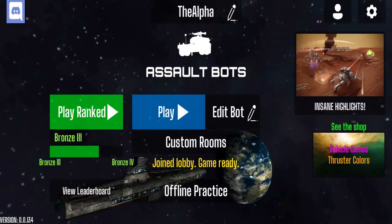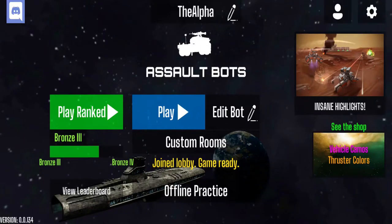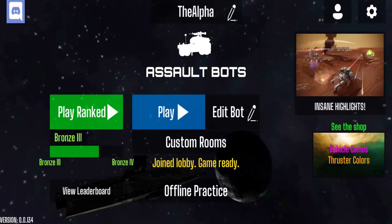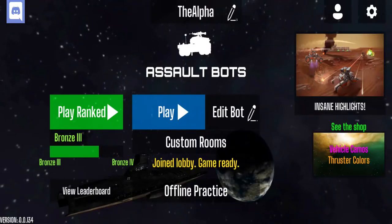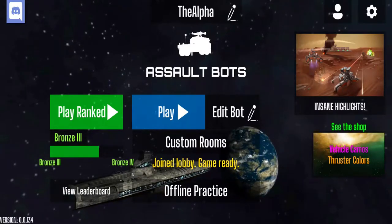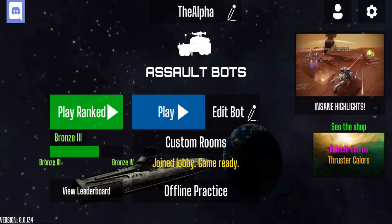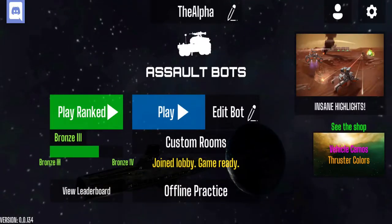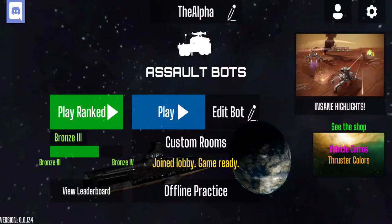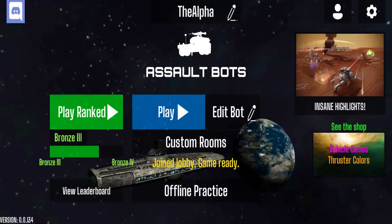You can collect that reward — it would appear on the bottom of this screen below offline practice. If you already collected it, it won't show anymore. At the top you will now see your username — mine is 'The Alpha.' You have a couple of options here: starting from the left you have the green icon where it says 'Play Ranked,' and below that it will tell you your tier — currently I am Bronze Three, having just started the game.